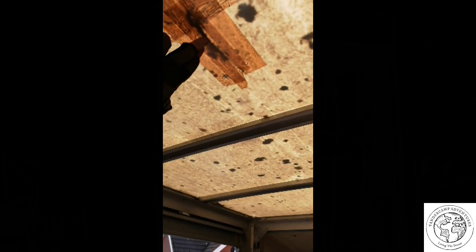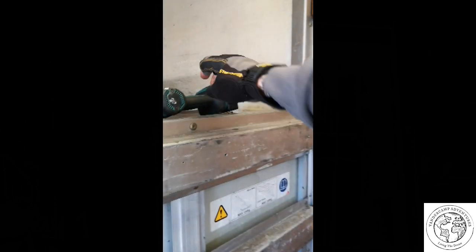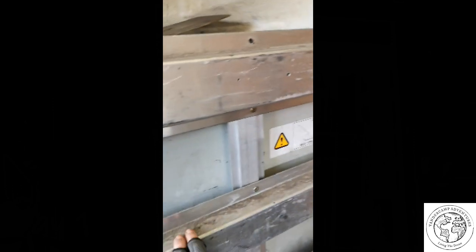We've got a little leak which has been attempted to be patched up before — not by us — so we're going to redo that from above. The roof is very flimsy so it can't take our weight. What we'll do is batten the ceiling across with wood so it's a bit more reinforced, and then if we need to get on the roof — which we will for the solar panels — we'll be able to bear some weight onto those. These aluminium parts are only fixed in by self-tapping screws, so they're easy to remove and we can reuse them. No point buying new ones.